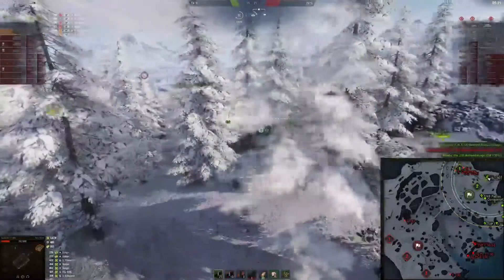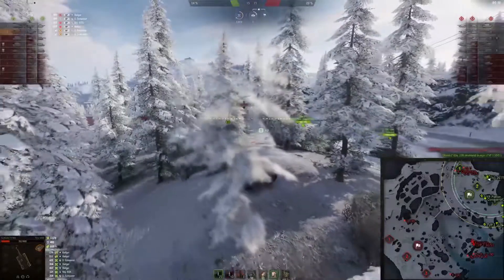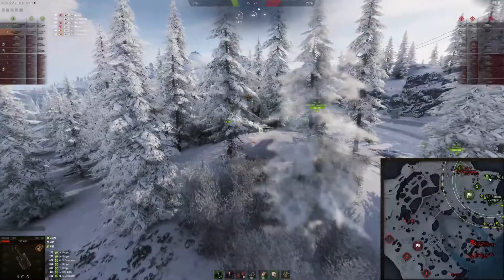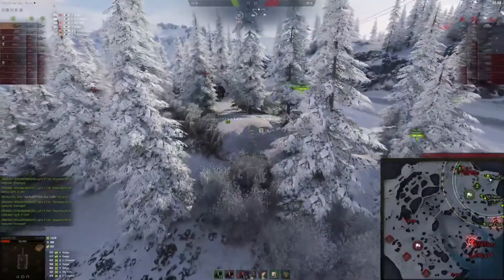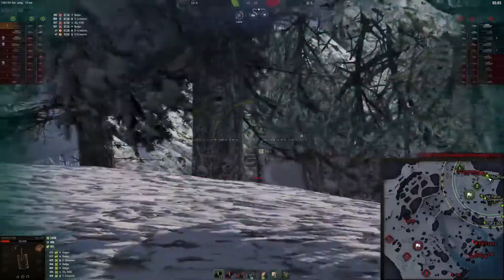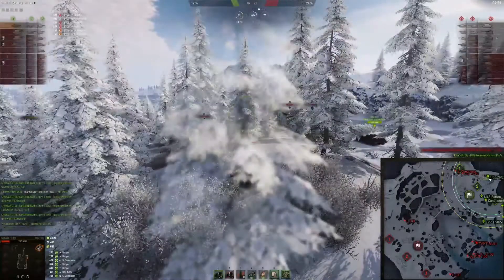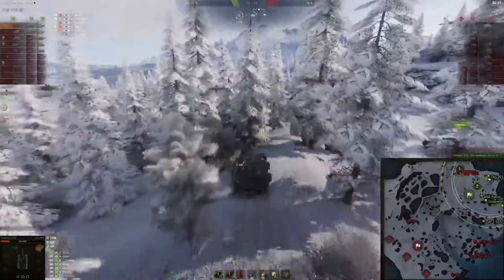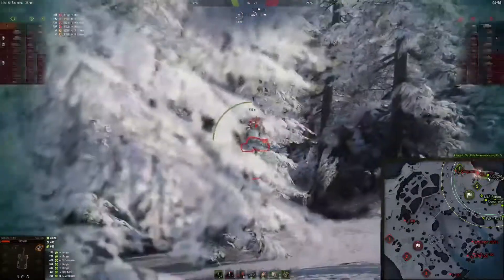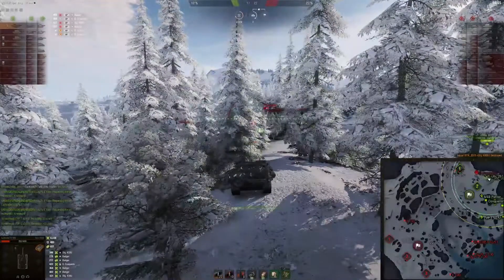Ideally I would have more tanks around so I can have vision over the surrounding area, but this is not the case so we have to work with what we have. The situation is looking great and at the same time not too great — we are close but not so close. Let's see what we can do next. Maybe we can punish that IS-7 that is advancing without him noticing us. The medium is advancing — bad move.